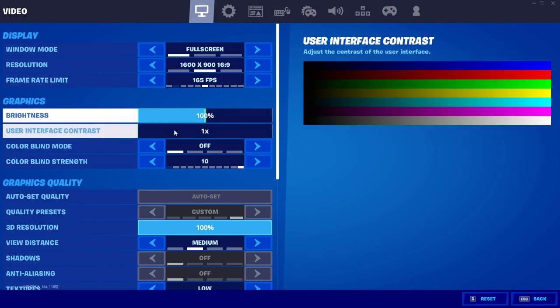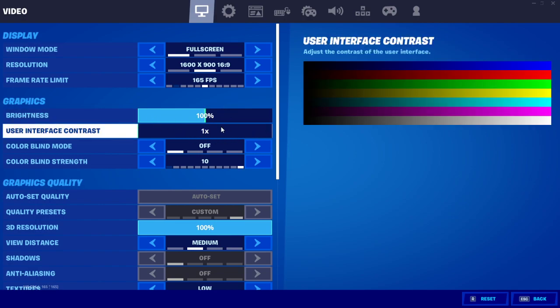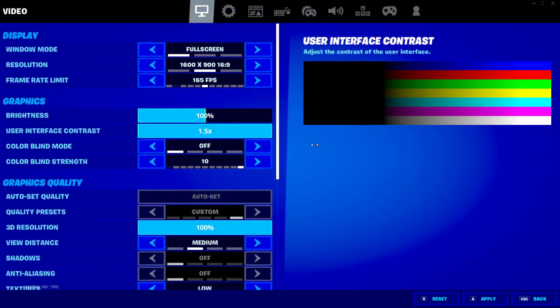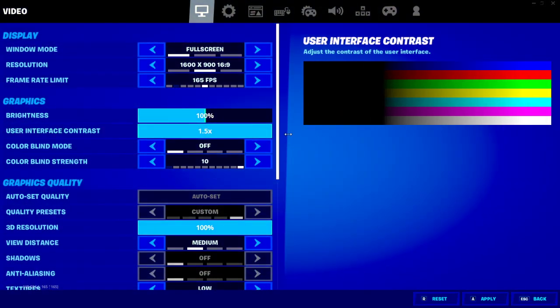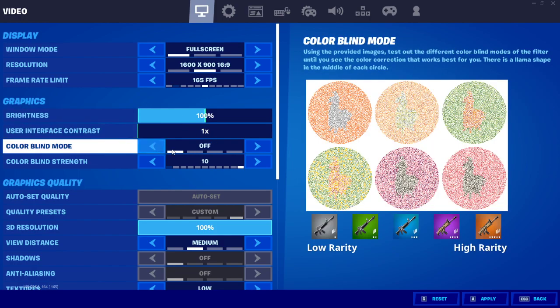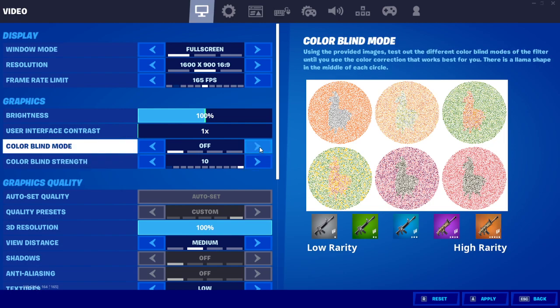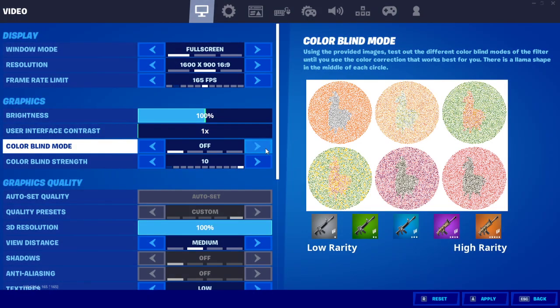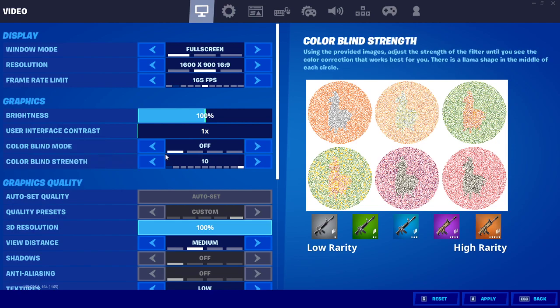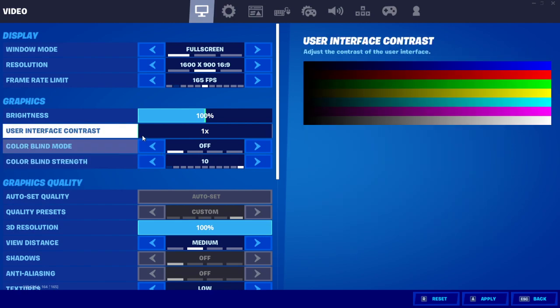Brightness and contrast are personal preference — turn them to whatever you want. Colorblind mode no longer does anything in the storm, so don't bother using it for that. I know Booga uses Deuteranope 10 for some reason, but I think it's all just personal preference since it doesn't give you any real advantage in the storm anymore.